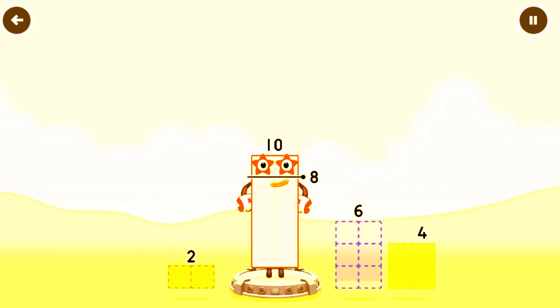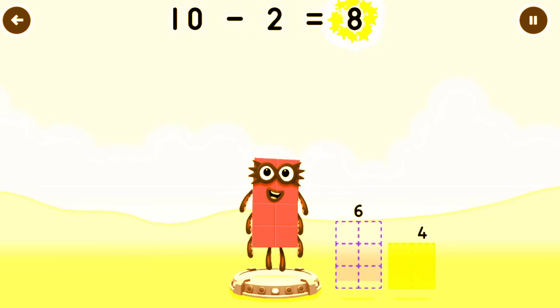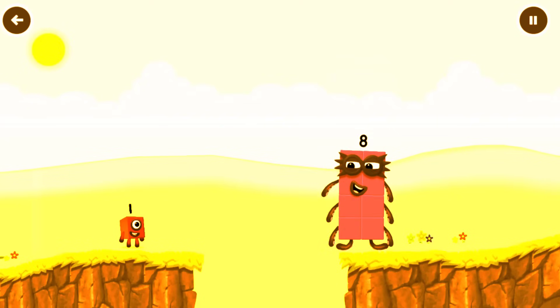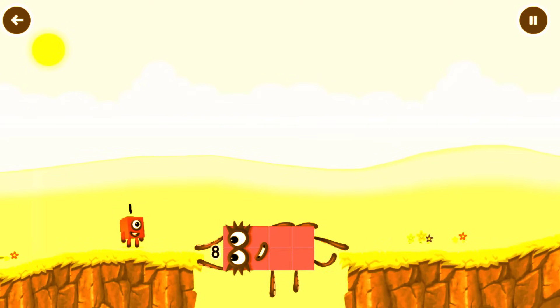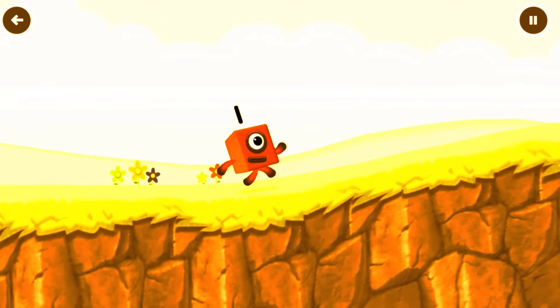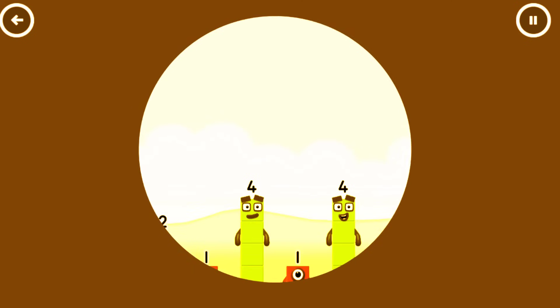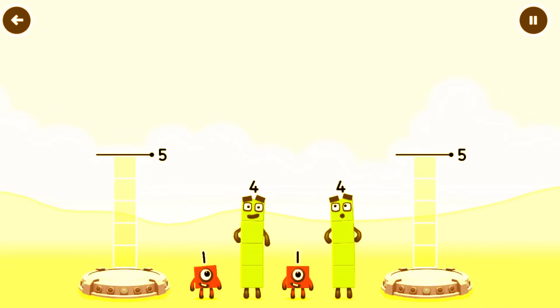Tap now. Take number blocks away from 10 to leave 8. Drag an outline onto the middle to take number blocks away until you have just the right amount. Solved it! 10 minus 2 equals 8.